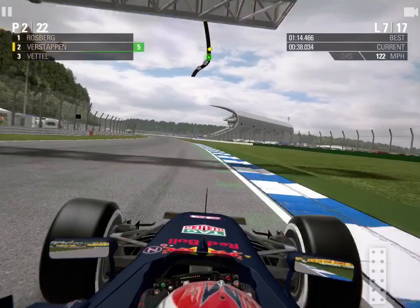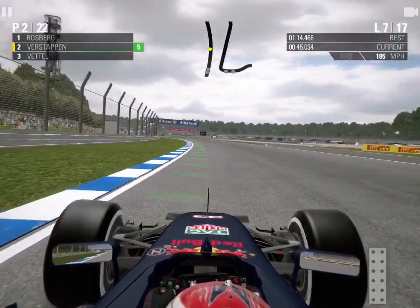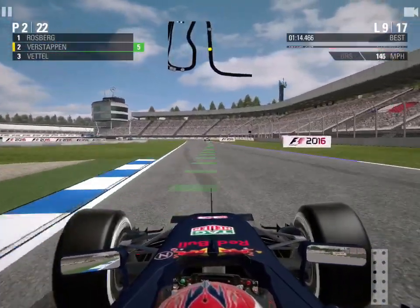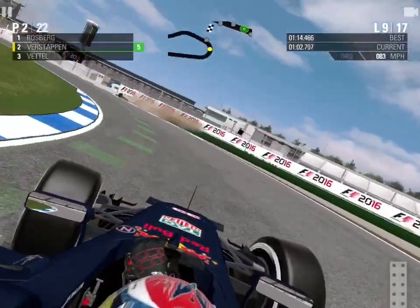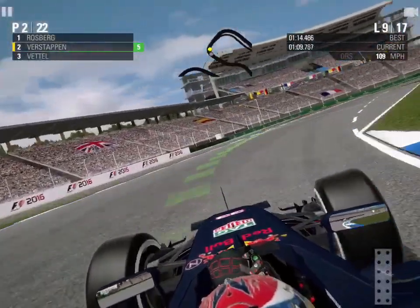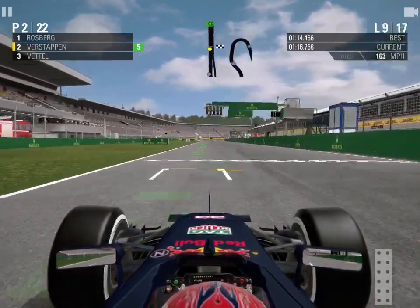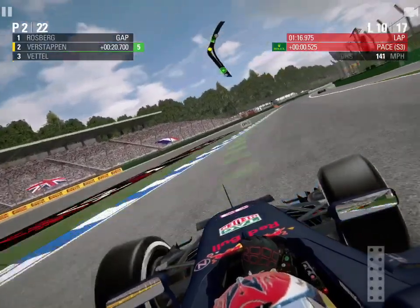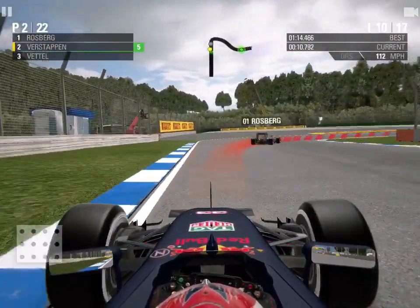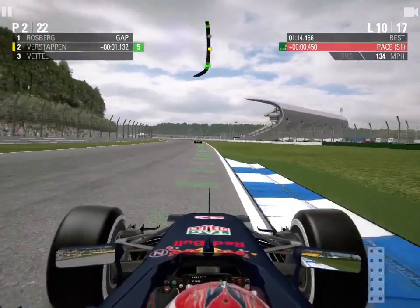In just six laps we've pulled out a 23-second gap over the drivers behind, which is just showcasing how quick we have been. That means there's a very high chance we can get another top-two finish. On lap nine, there's Felipe Massa as a lapped car — the Williams qualified P7 but hasn't had the race results his team would have hoped for. Then Rosberg leaves the pit lane — somehow he's ahead of me. He went longer, making his super soft tyres last nine laps — about three laps longer than they should.